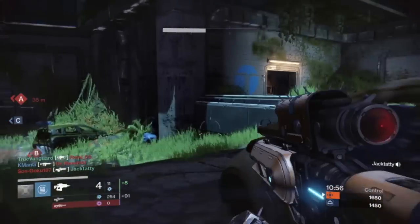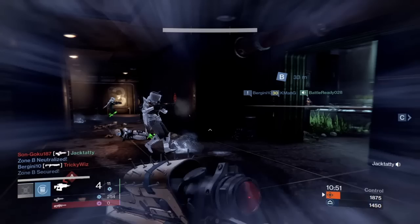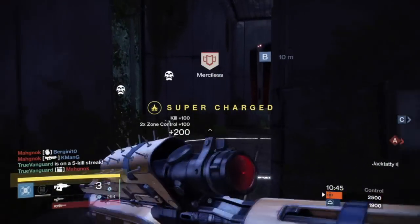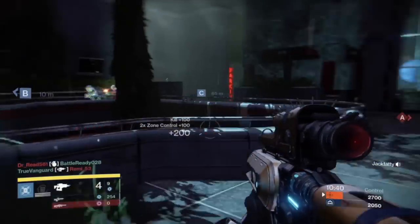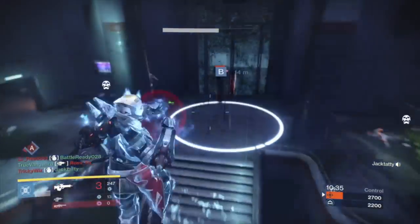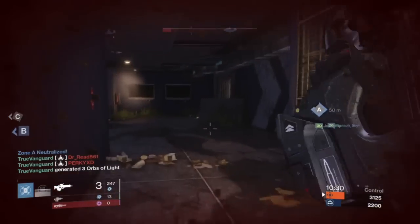I drop down and get the quick easy kill with Plan C. I haven't used fusion rifles in forever since the nerf, but in this playlist they were easy to use again. Then here, coming up behind guys approaching from their spawn location where they don't expect you — flanking routes are absolutely huge. Another big part of surviving is using your vertical space: I jump up, get a good view of the room, see where the two enemies are, tag one, and then use my super.